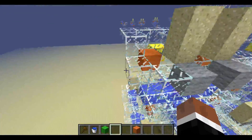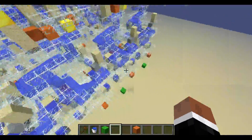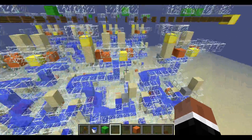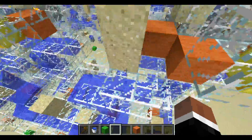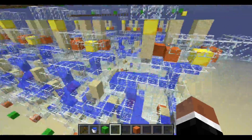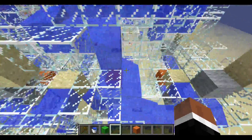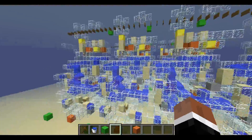Absolutely not. No pistons, no redstone, no redstone blocks, no dispensers, no torches, no minecarts or tracks or anything like that. It only uses water, sand, signs, and torches. And all the logic is based on blocking water with sand or block updates. I call it redstone-less redstone.